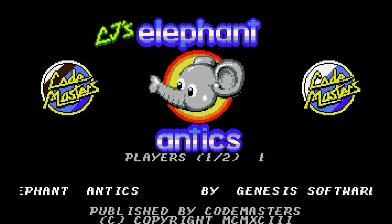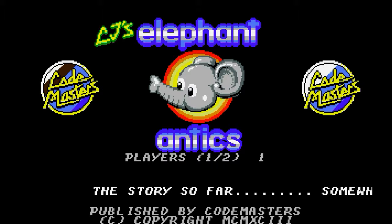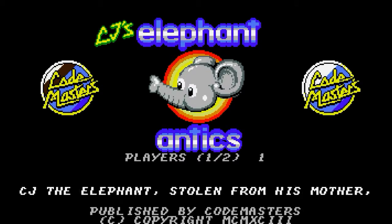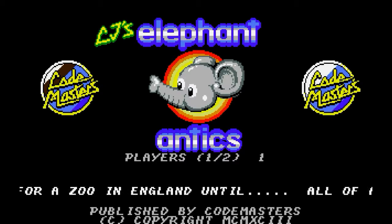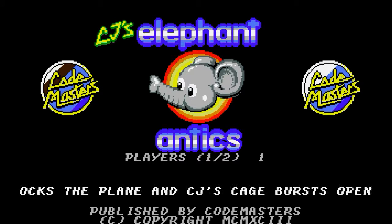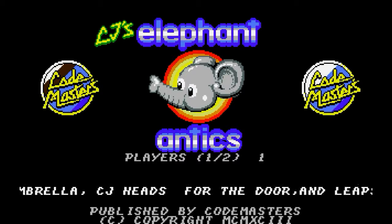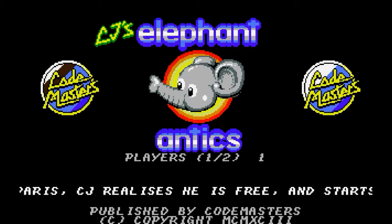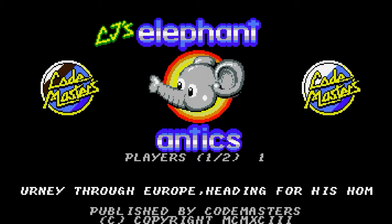That music ain't bad, actually - not something I think of when I think of a baby elephant. Somewhere over France, CJ the Elephant, stolen from his mother, is destined for a zoo in England. Until all of a sudden, turbulence rocks the plane and CJ's cage bursts open. Grabbing a nearby umbrella, CJ heads for the door and leaps out. Landing in Paris, CJ realizes he is free and starts his long journey through Europe, heading for his home and family in Africa.